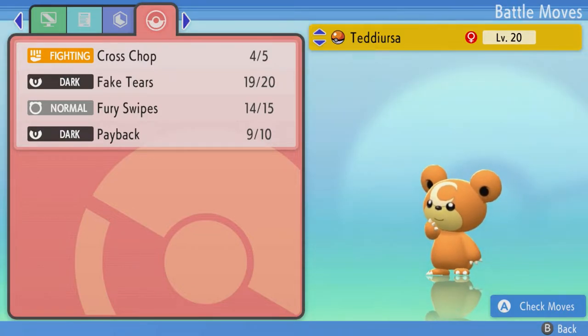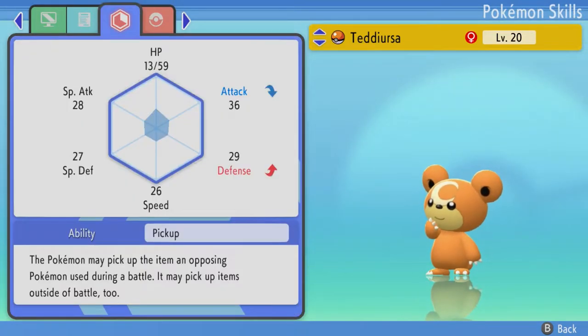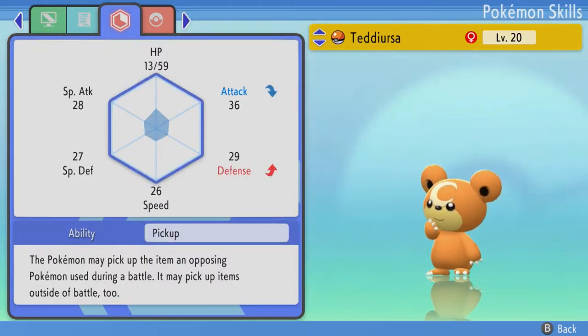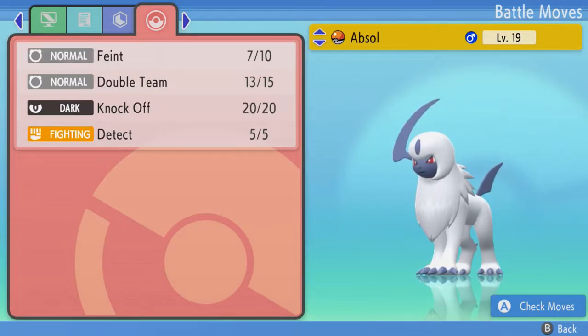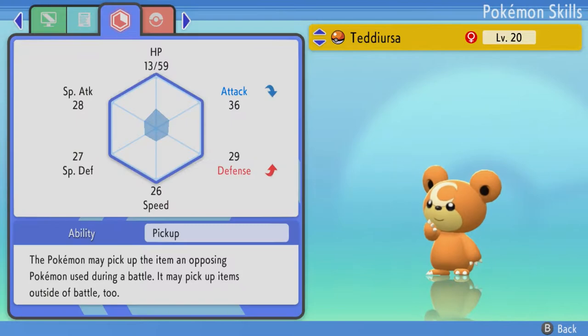Teddiursa — one of the cutest Pokémon, just saying. Love the little dudette, in this case. It has Cross Chop, and I would love to have it, but it's got a Bold nature, which is sad. If I wanted to, I could breed it and have a Teddiursa with Cross Chop and maybe a better nature.